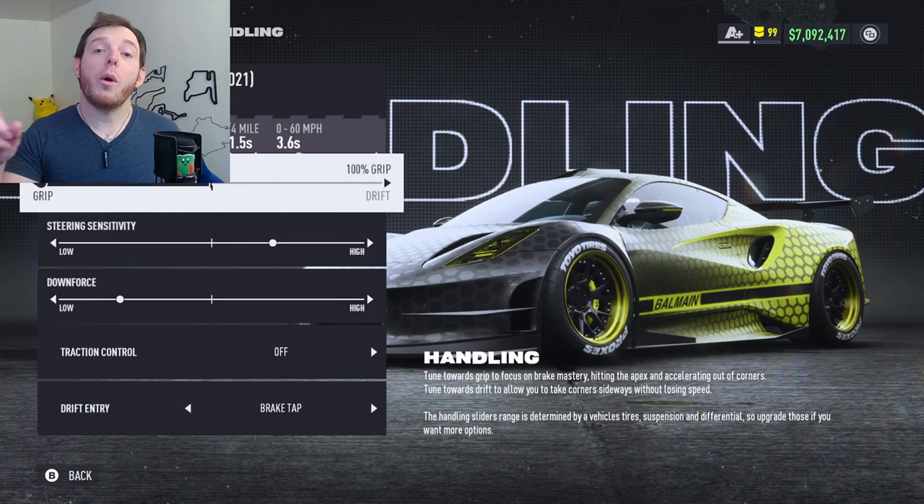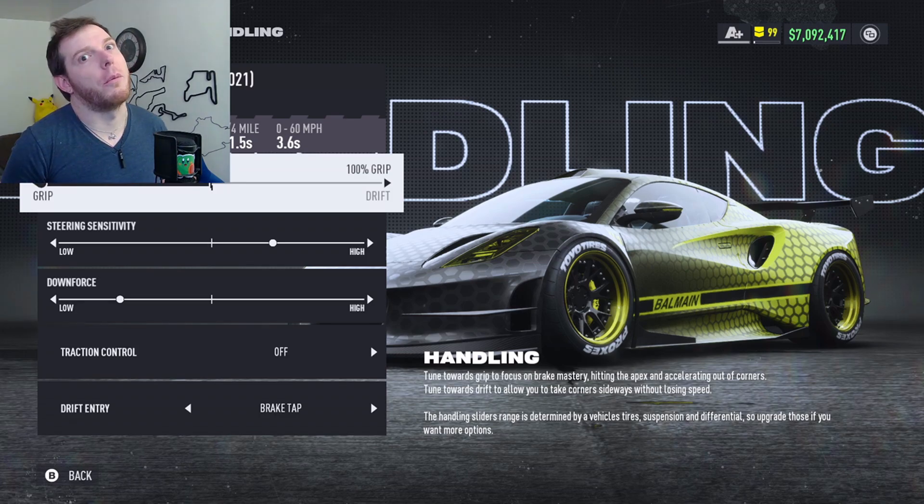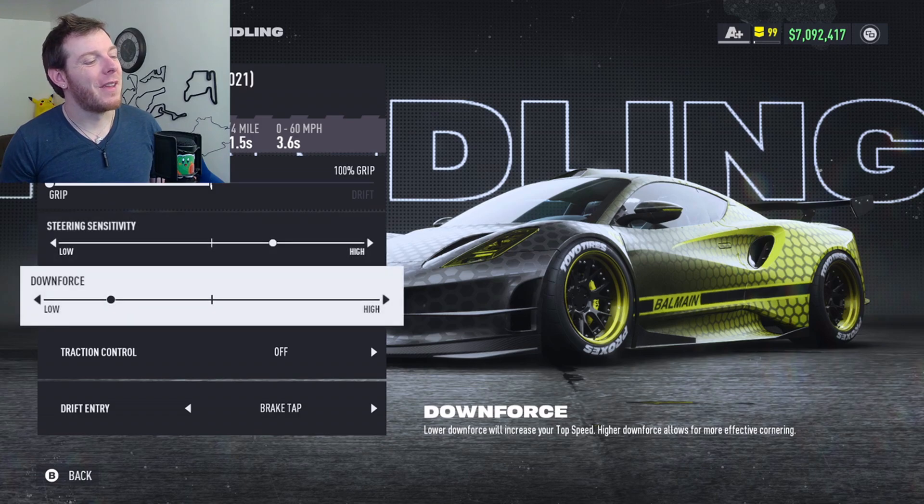Handling: all the way to 100% grip — not the drift side. Center insensitivity: two clicks high. Downforce: go three clicks from center — one, two, three. That's where I'm running it.